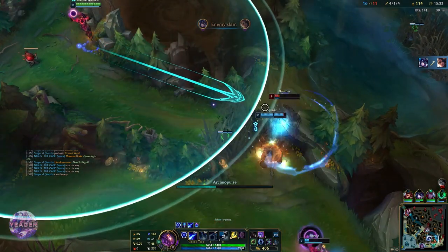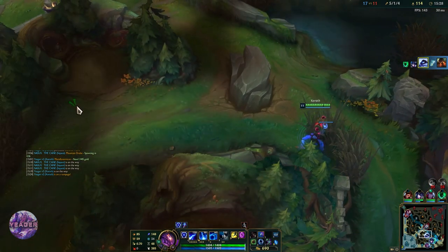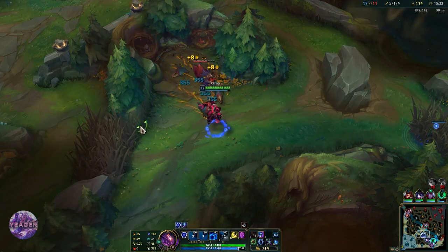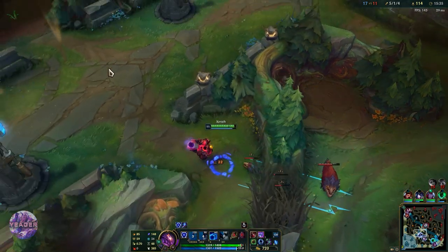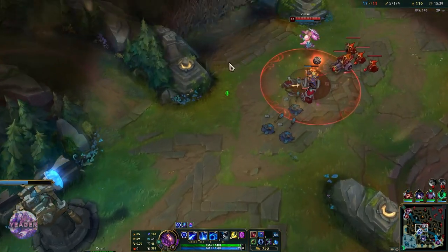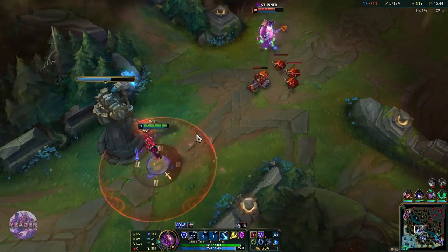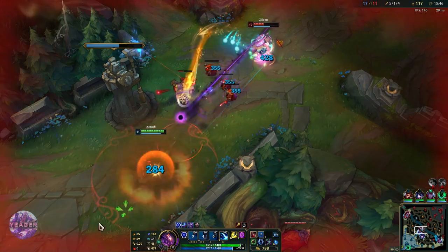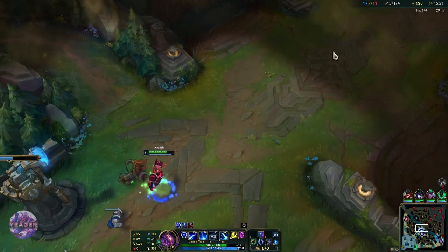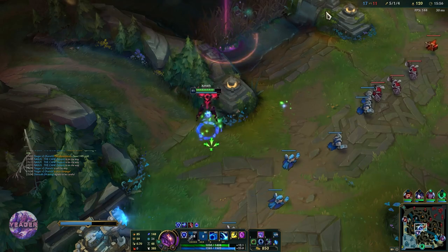Sejuani is just popping off. I am going to take that kill — I am also super fed right now. I will let her take the big raptor and go back to lane. We don't have that much damage right now because we went for Oblivion Orb. If we had gone for Horizon Focus or Rabadon's Deathcap, we would be one-shotting people with a single combo.